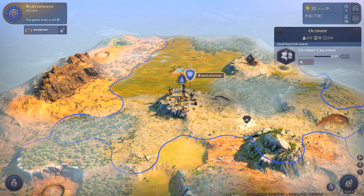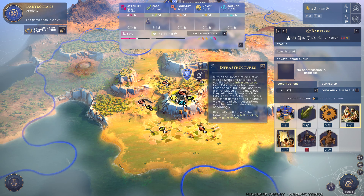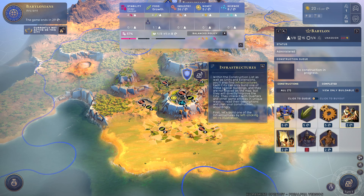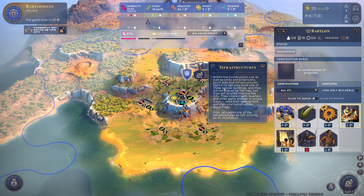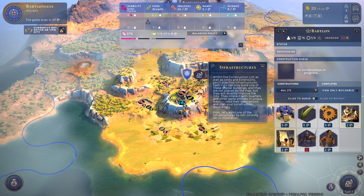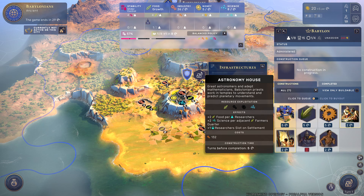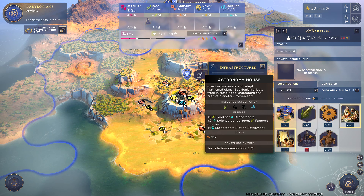Starting out in this scenario you have one settlement on a hill, which is your capital. The way settlements work is somewhat similar to Civ — your border colors indicate what tiles you can work. But upon founding a settlement you can only exploit the resources on tiles that are exactly adjacent to your settlement center.